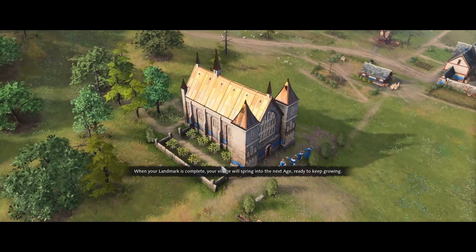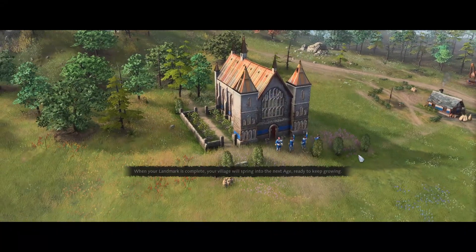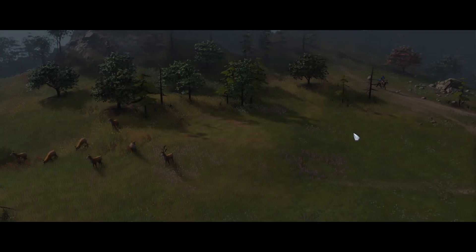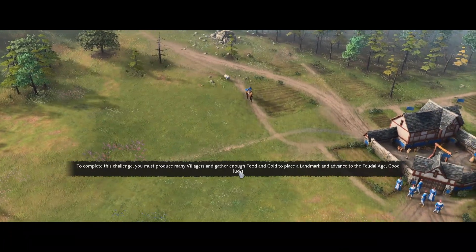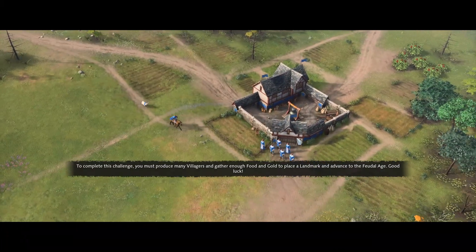When you have enough villagers, advance to the next age by constructing a landmark — each provides a different set of benefits, so choose wisely. When your landmark is complete, your village will spring into the next age. To complete this challenge you must produce many villagers and gather enough food and gold to place a landmark and advance to the Feudal Age.